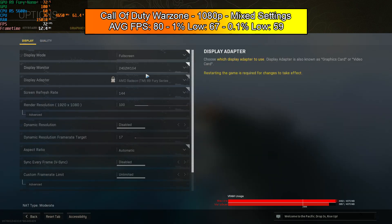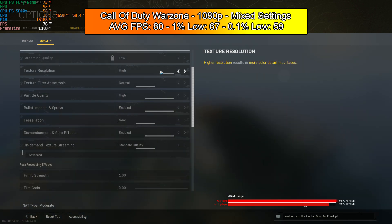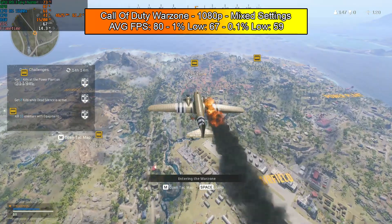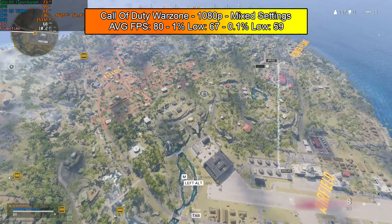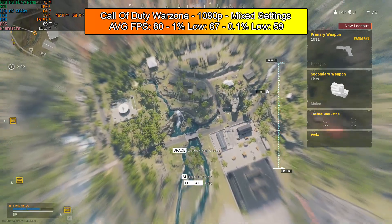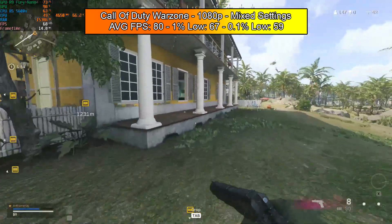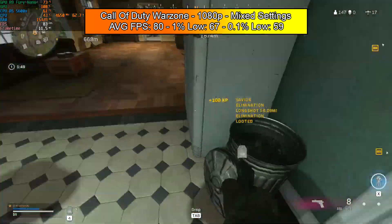Moving on to Warzone, which I've added to my benchmarking pool. The settings are mixed — I'll just call it 1080p mixed settings — as I had no idea how this game was going to run since it's a bit newer and quite hard to run. We've got an average FPS of 80, a 1% low of 67, and a 0.1% low of 59. This game ran very well and even looks good. If you want more FPS, just turn the settings down, but 80 FPS is fine in my opinion.